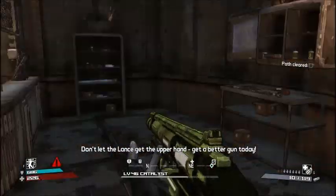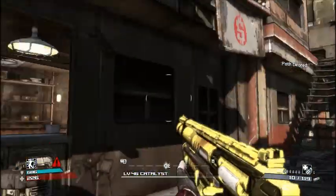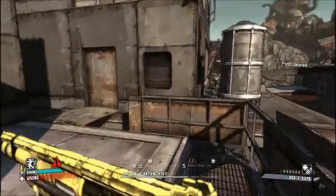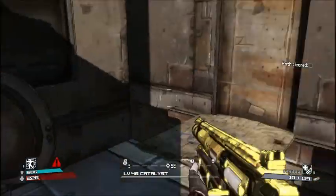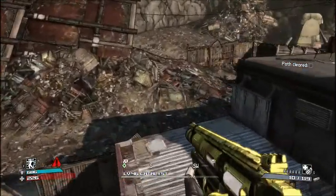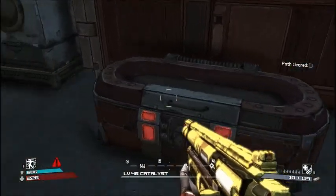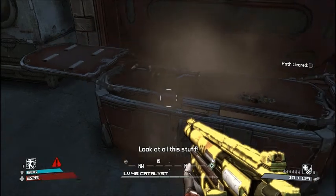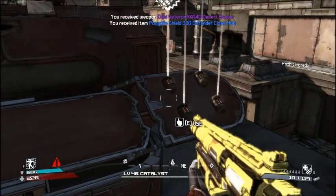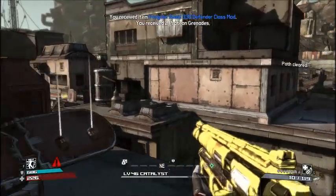Grenades in this game are kind of limited. There's a lot more variety in Borderlands 2 - like bouncing betty transfusions or really crazy transfusion grenades with 20 different effects, which is really trippy and awesome. But this is Borderlands 1; we'll get to Borderlands 2 eventually. What's in this chest? It's a purple - that's not great but it's purple, I'll take it. Won't be happy with it, but I'll take it - well, maybe I will be a bit.